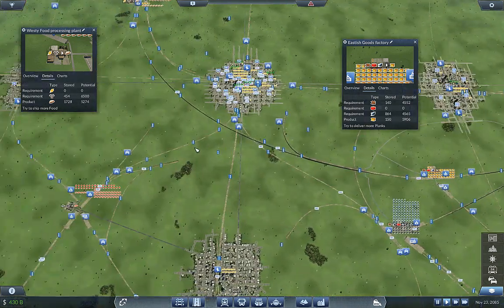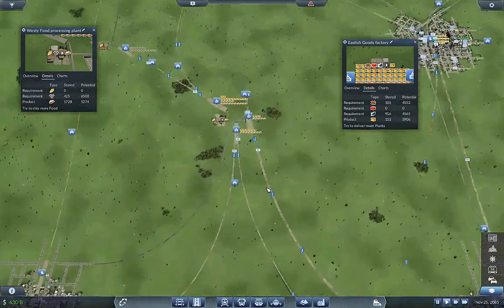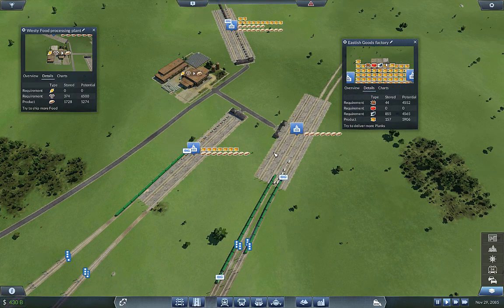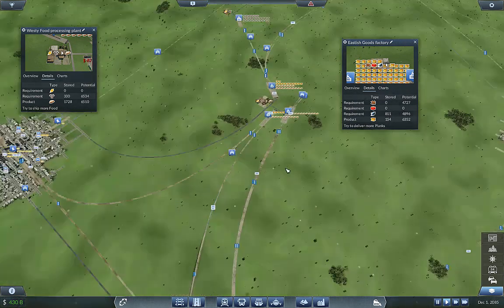Planks are loading up just fine. Look at all the tools right there, holy cow. We've got goods now — we've got goods going west but I don't know if we're actually delivering any goods to the hub anymore, which is kind of a problem.